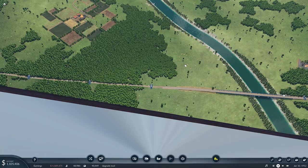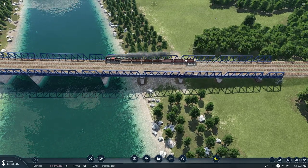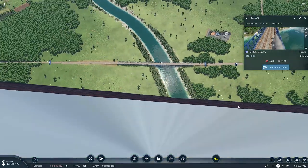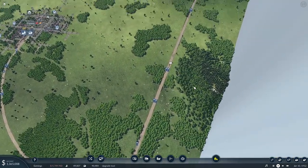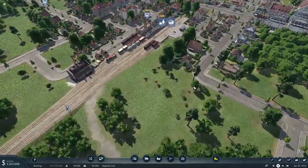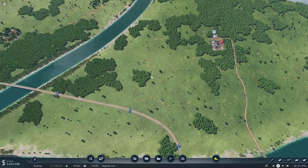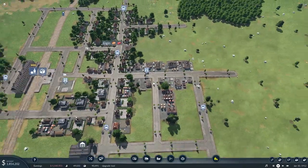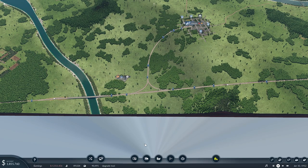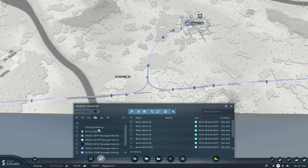We do need to deal with these trains at some point. You can see it's carrying four conmat and three stone. Eventually we need to add more cars onto these. Now that I've spent all our money, let's check in — this line has construction materials sitting there and it's going to be wanting them, but that train is super slow.